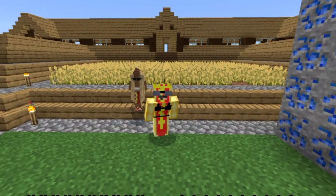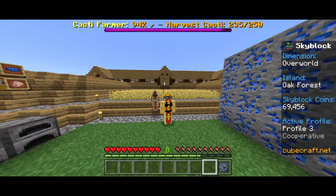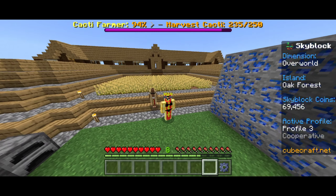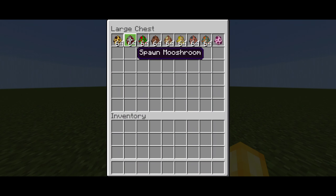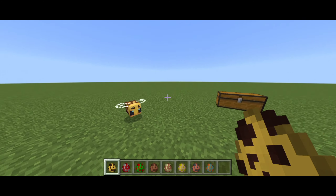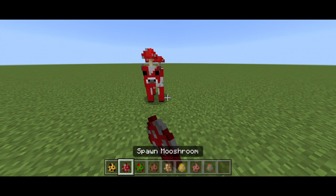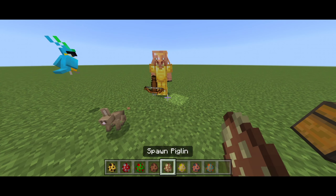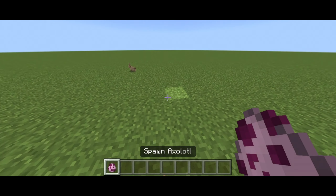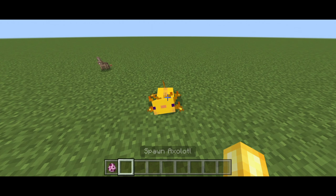Minecraft has a ton of mobs, but unfortunately CubeCraft doesn't have too many. Me and many other players would love more mobs. There are still so many cool mobs they haven't added — starting off with a bee, then the mooshroom, the parrot, the rabbit, the piglin, the horse, the hoglin, the guardian, and also my favourite, the axolotl. Come on CubeCraft, add these to the game now.